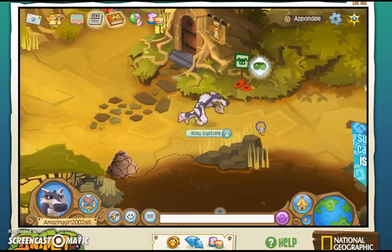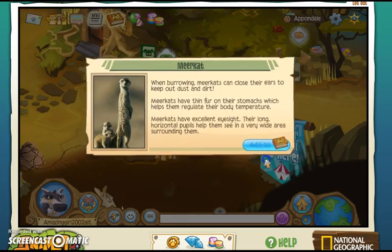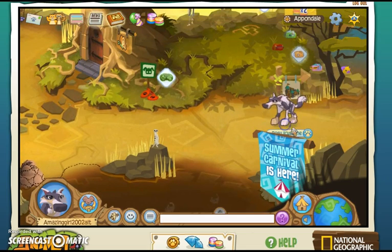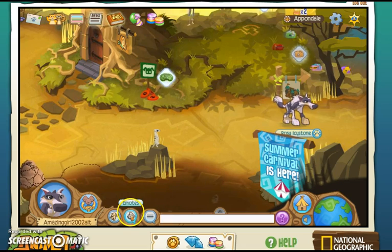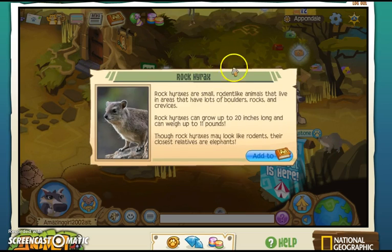Sorry about that. Next we have — I don't remember what this is called — and a meerkat. Oh, it looks like the meerkat is popping up here, and here we go. Now we wait for this little thing to pop up. I'll pause the video, and then when it comes up I'll do it again. Here it is — it is a rock hyrax.